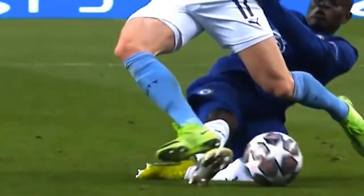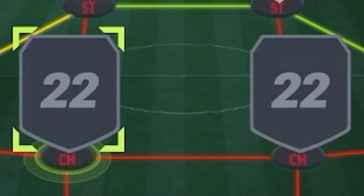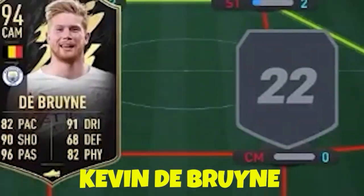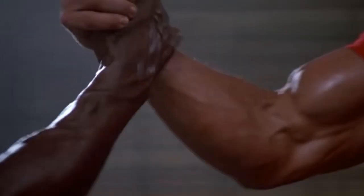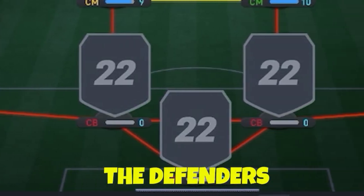We all know no football team would work properly without two great central midfielders - one that can defend and one that can attack. First up is without doubt one of the best passers in football that has ever played the game - it's none other than Kevin De Bruyne, going in there to lead outside attack. And to cover him in midfield, can you find anyone better than the legend that is N'Golo Kanté?